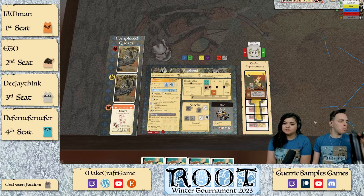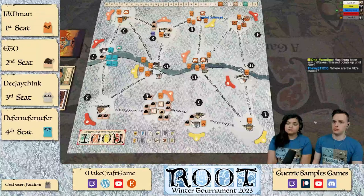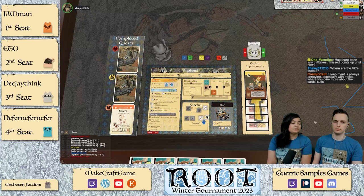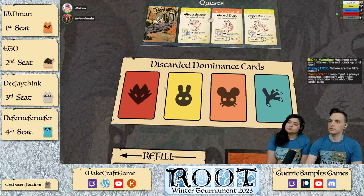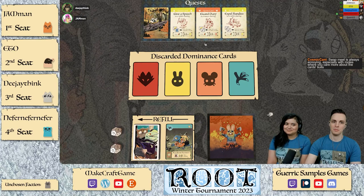It seems like we're a little bit lost on what to do — we could aid the Duchy because we haven't been with them before, this is our first chance. I'll take a card and that's my turn. Nope, we're just gonna end it there. We didn't drop any items though — we did not. I'm over stuff — three, six, I gotta get rid of something. The VB's quests are up here — one Wendigo.